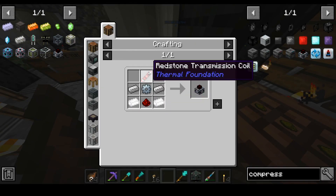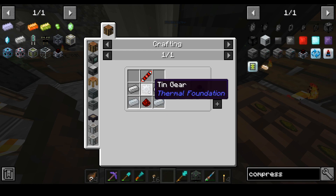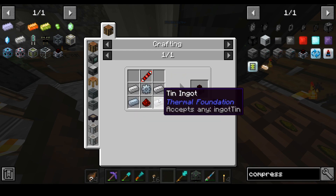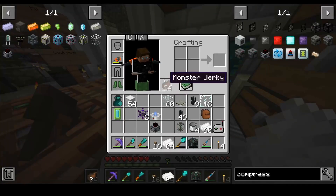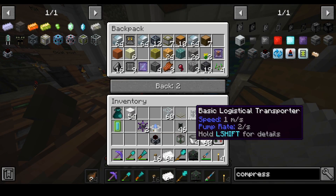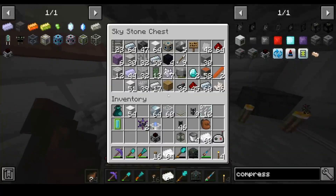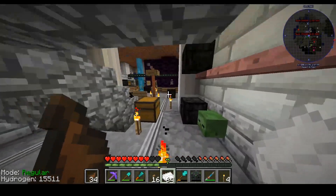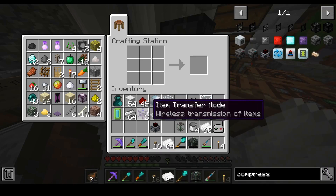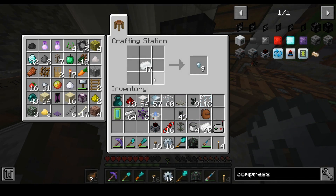We're gonna need a lot of silver because the redstone transmission coils are probably the most expensive part. We'll need some tin ingots, which is pretty easy, and some iron ingots, which is also pretty easy. I have blocks of silver in here so we don't even need to use the ore anymore. Redstone is a little questionable because every time I go to make something I run out of redstone.